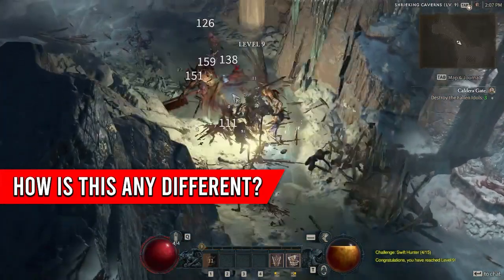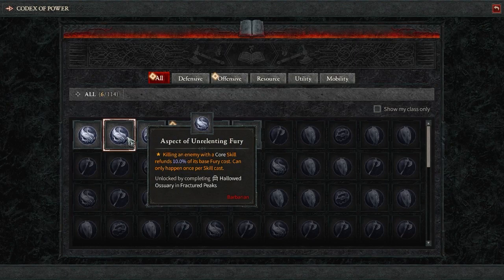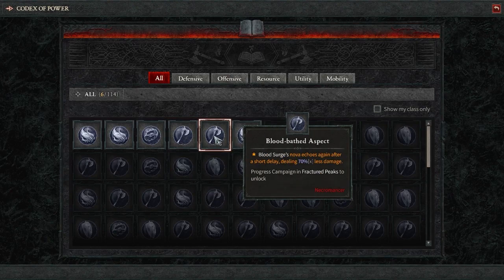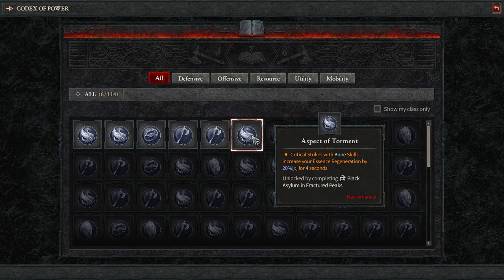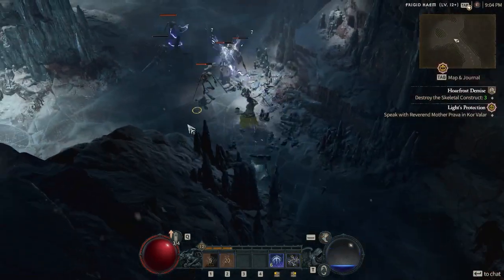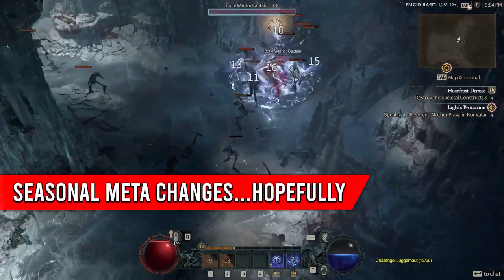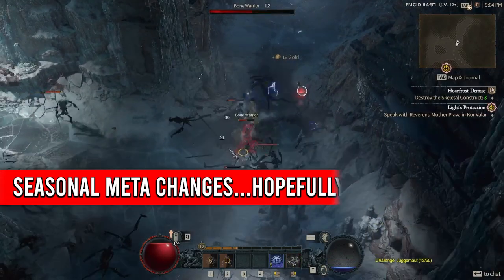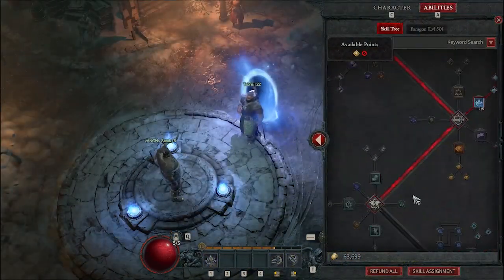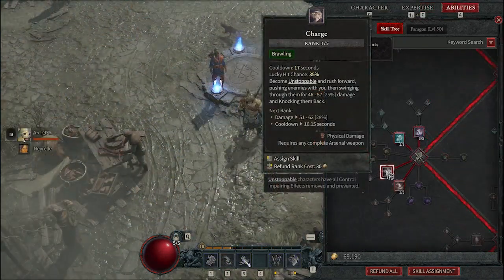We've only scratched the surface with build customization. While the Codex of Power allows you to save legendary effects and place those effects onto other items, the Codex of Power is only a fraction of the available legendary effects. With access to the Paragon board at full release, you may have a recipe for a lot of choice — especially when you consider that seasonal content for Diablo 4 is right around the corner. With every new season you can try out a new build, and with over 20 skills per character, the customization and replayability make me feel like a kid again.